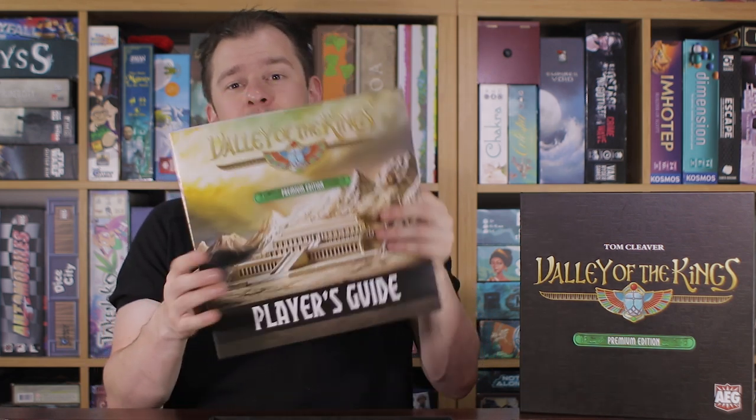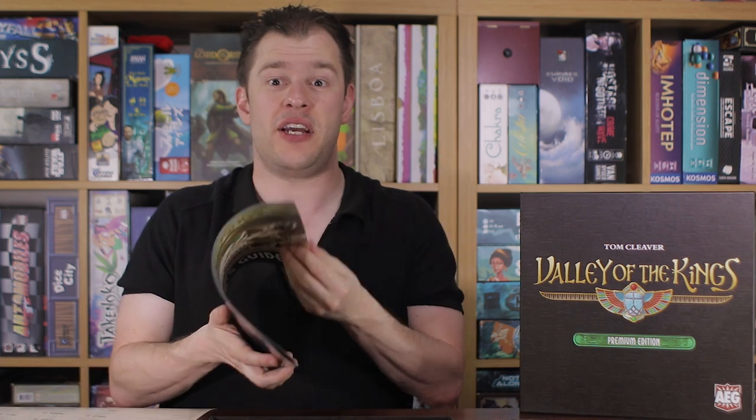With that out of the way, the Premium Edition — what does it do? Well, besides making the box ridiculously big, it essentially gives you a major cosmetic upgrade. You've now got two books: the main rulebook and a player's guide. It incorporates both expansions plus a few extra bonus cards. You have a comprehensive FAQ list of every card in the game, and various solo modes: a solitaire-style mode and a dummy player mode. The dummy player is okay, but I kind of prefer the solitaire mode.